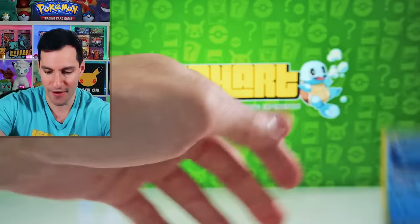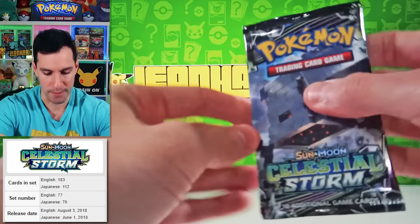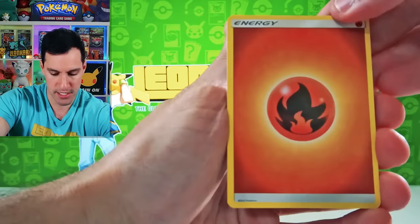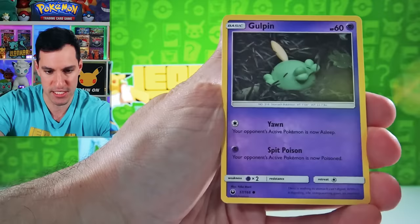Hyper Rare Rayquaza — I have not pulled the Hyper Rare Rayquaza from this set. Yes, that is the top card from the set. Surprise! Lightning Energy. So let's see what we can do, as we have plenty of Sun and Moon to go. Torchic, Voltorb, Gulpin, and a Sceptile. The search continues.